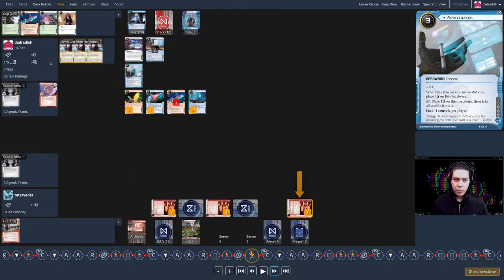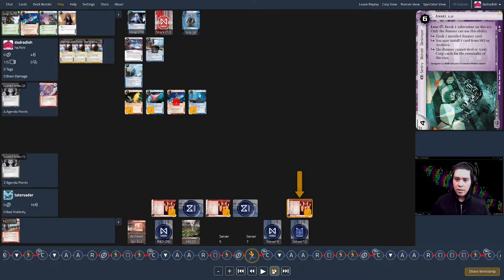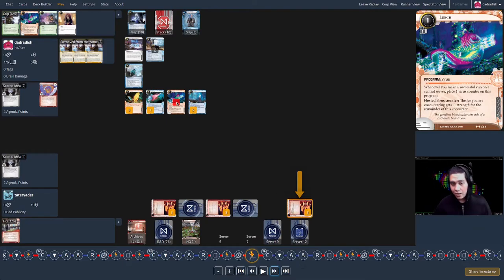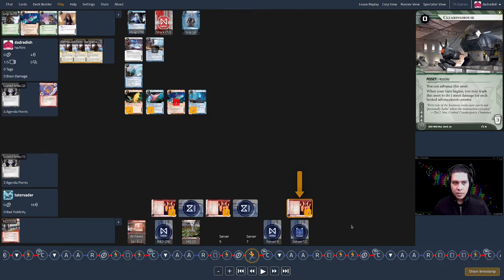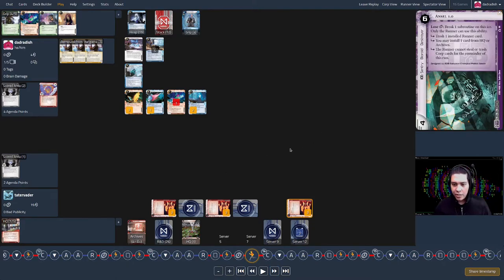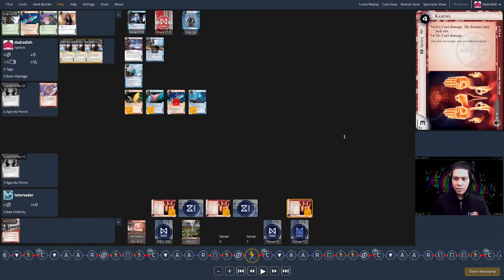I break Karuna with Carmen and decide not to use the Leech token so the RnD access is cheaper next turn. I see the Clearinghouse and decide not to trash it — thinking it won't kill me if used next turn, since it'll deal three damage and I can survive that. If it gets advanced, I know what I need to do to get back in. Right now I'm more worried about being very low on credits. But the corp makes it complicated: they draw Palisade, put it over the remote, and advance Clearinghouse to five.